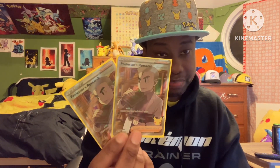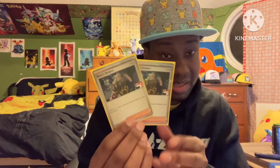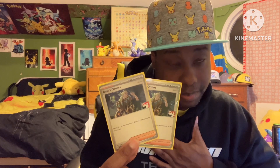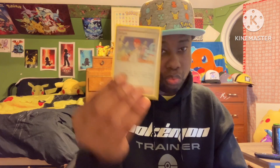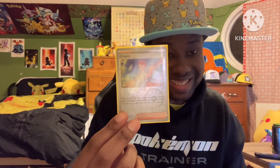Two copies of Professor's Research. Two copies of Iono. Two copies of Boss's Orders — I've seen most decks only run one, but I like to run two. I just like that security of two Boss's Orders; more gusting never hurts. One copy of Crispin — search your deck for two different types of energy, attach one to one of your Pokémon, and the other goes to your hand.